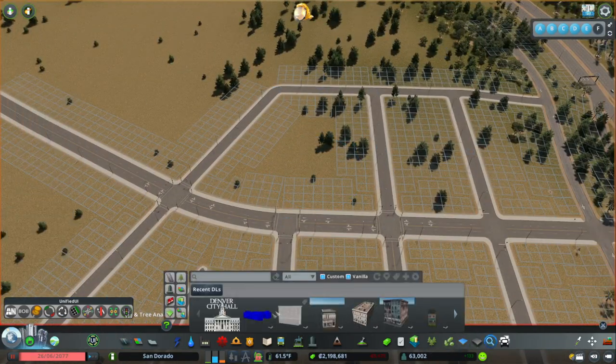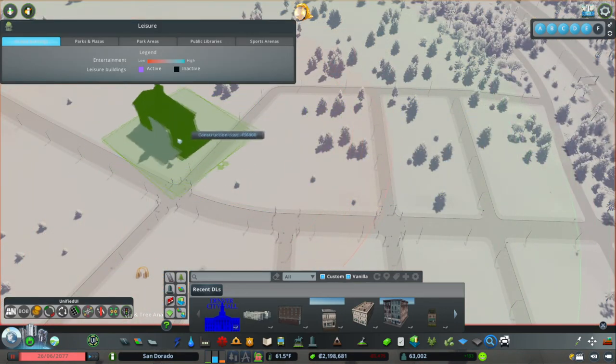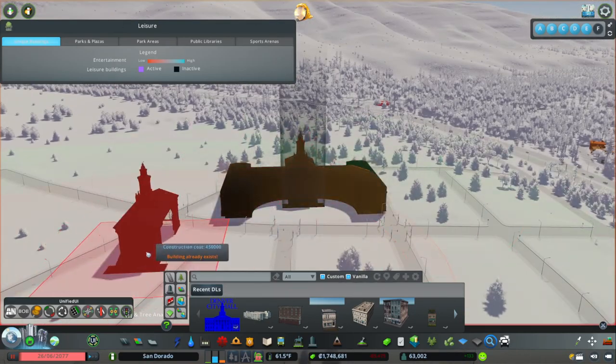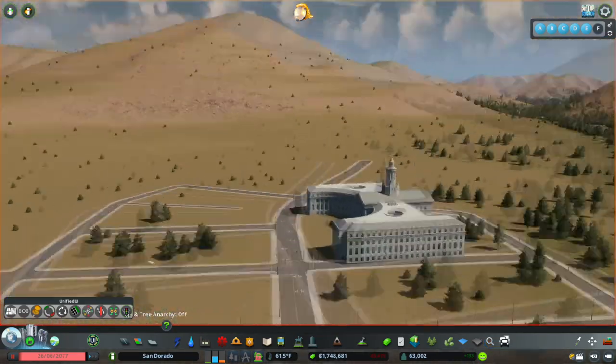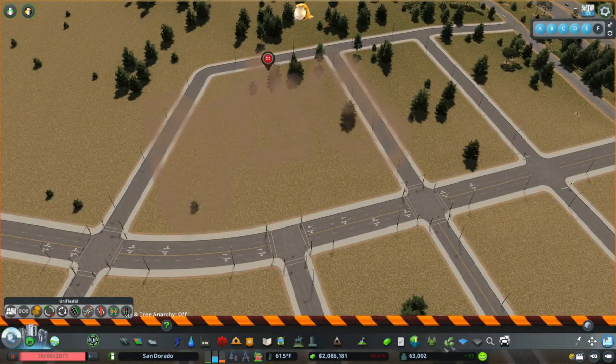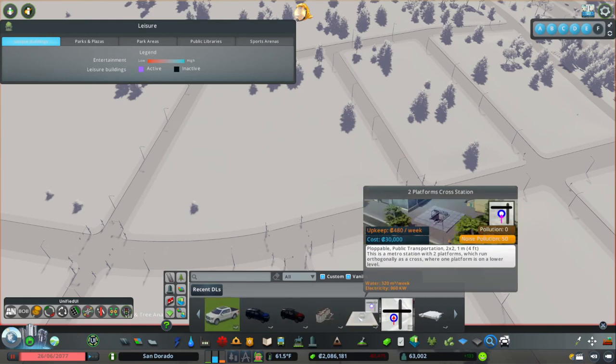I did download a city hall — I don't know how big it is, though. Why does it look like that? Oh, well, that's large. No, we don't need that. This is technically a suburb, so I don't think it would be that big.